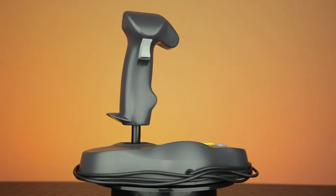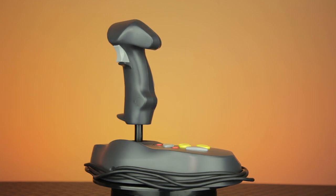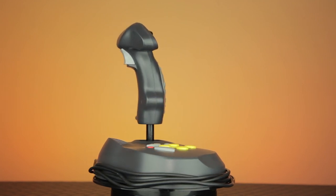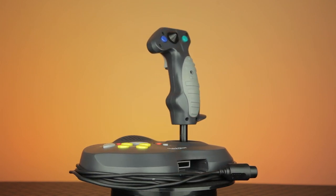This is the Quickshot Nitro Stick for the Nintendo 64. The Quickshot Nitro Stick is a flight stick for the Nintendo 64 that features all the same buttons and inputs that you would find on a traditional Nintendo 64 controller. It even has a controller pack input at the front for memory cards and rumble packs.